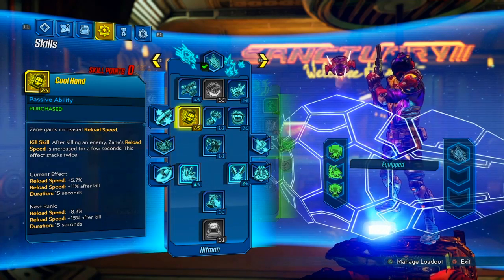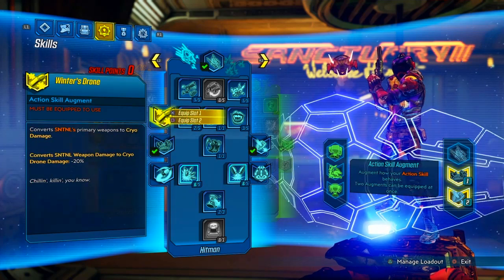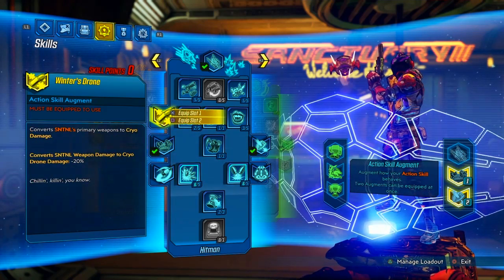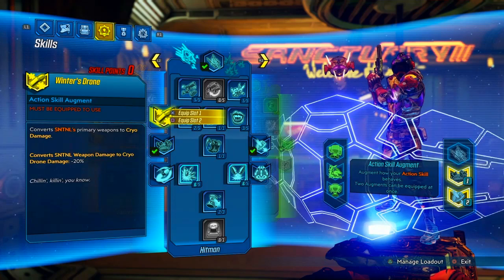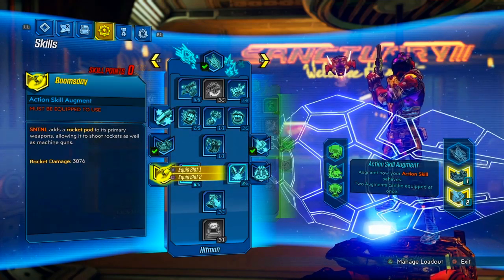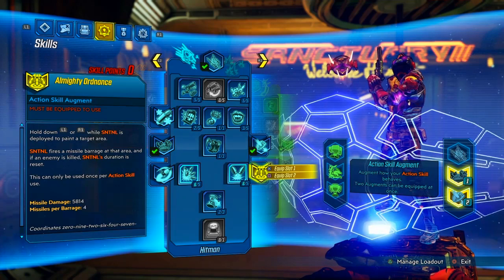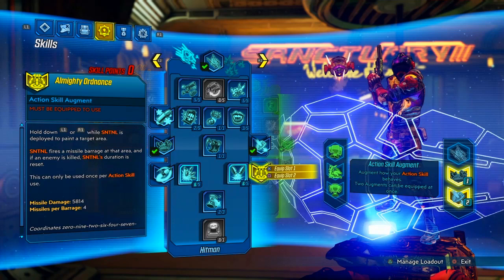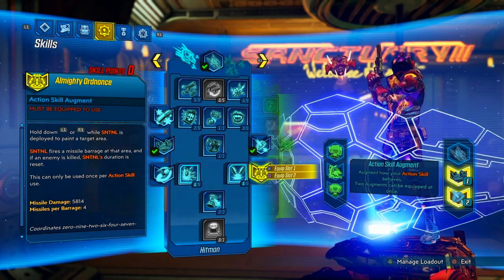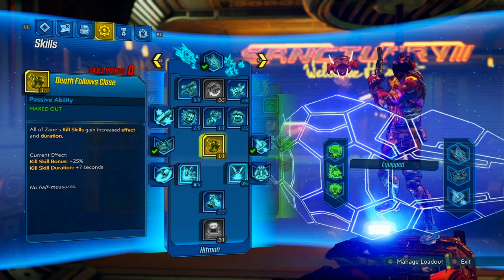For the Sentinel augments, equip Bad Dose and Static Field. This is not a Calm, Cool, Collected build so we don't rely on cryo — Winter's Drone doesn't mean much here. Boomsday sucks, plain and simple. Almighty Ordinance also sucks — I'm doing 45,000 damage with one shot from my Maggie, so a 20,000 missile isn't going to kill an enemy. It also only fires once the entire duration, and the Sentinel is active for a very long time.